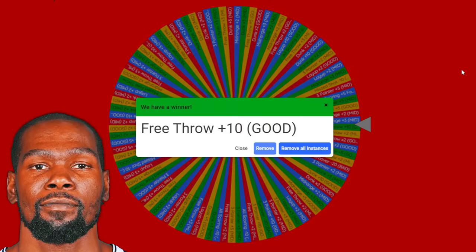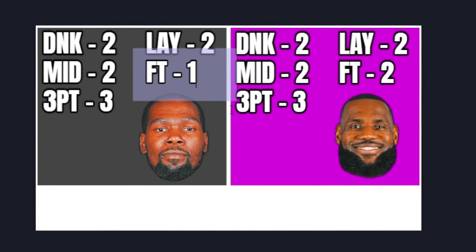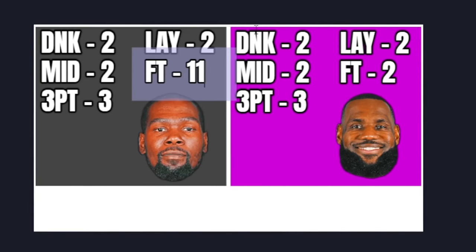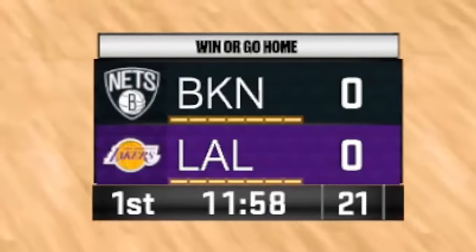Let's see what Durant gets on the bad wheel. It's gonna be free throw plus 10. The times two is much more valuable later on, but it is still considered good. Durant's gonna have a free throw worth 11 points per shot. Now it's time to get into the real game for the first two minutes.